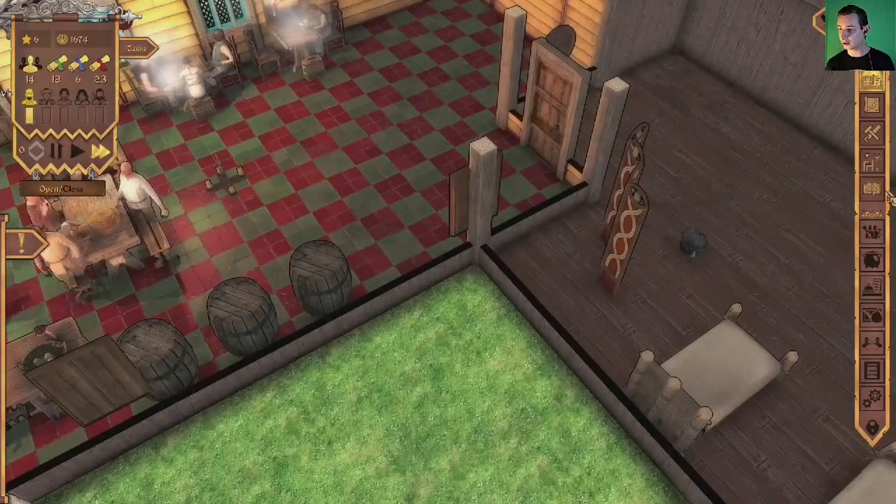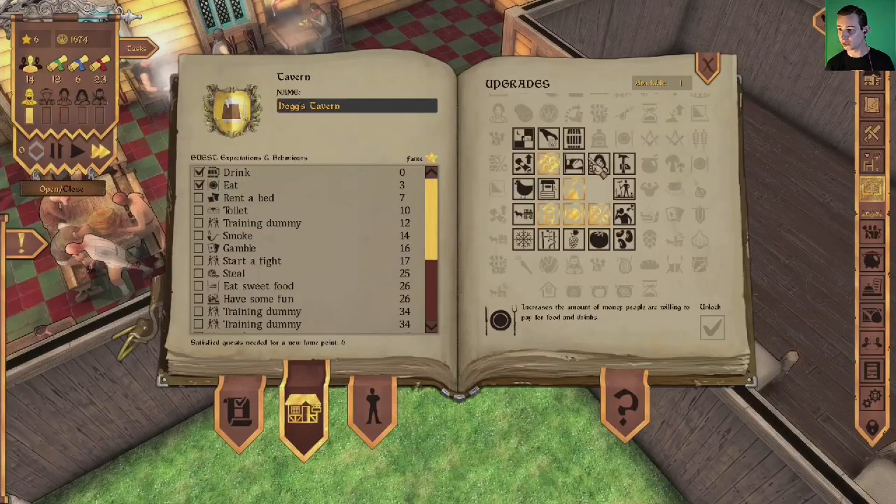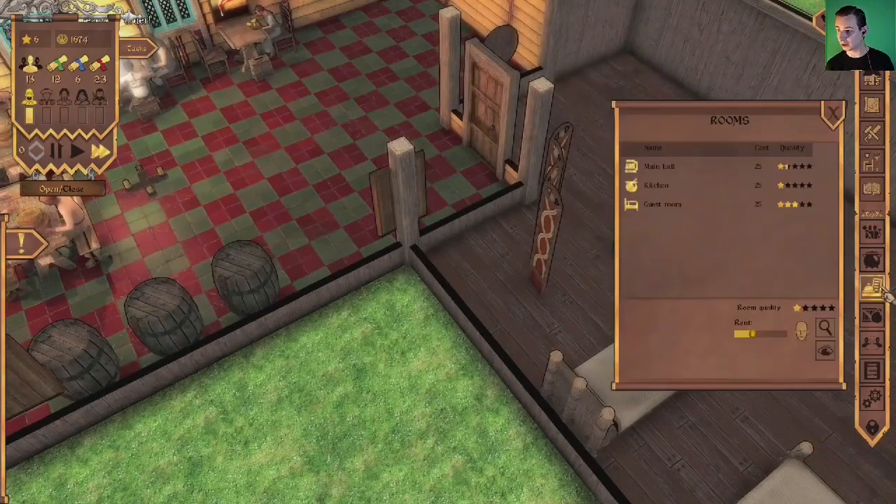We need to unlock something — we've got one skill point. Looking at the options... let's unlock the dormitory, which allows renting out beds to guests. Let's unlock that now.